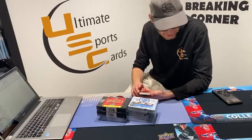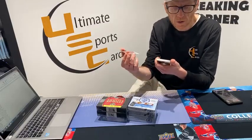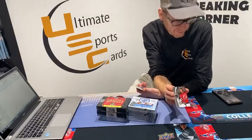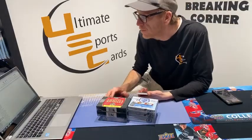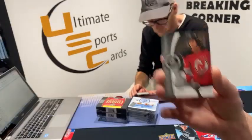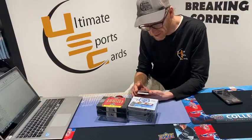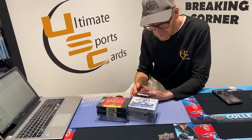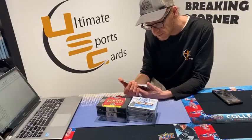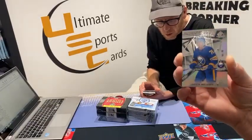Authentic rookie 147 out of 999, New Jersey Devil Dawson Mercer. There's a big thick card in there — New Jersey Devils. We got a true rookie card, 10 out of 78, and it is Buffalo Saber Jacob Bryson. Pretty cool, that goes to Will and Griff. Congrats guys.